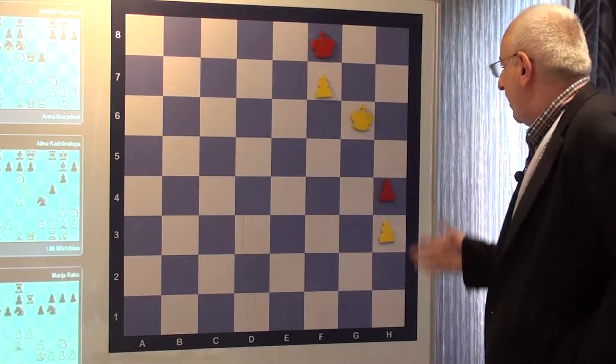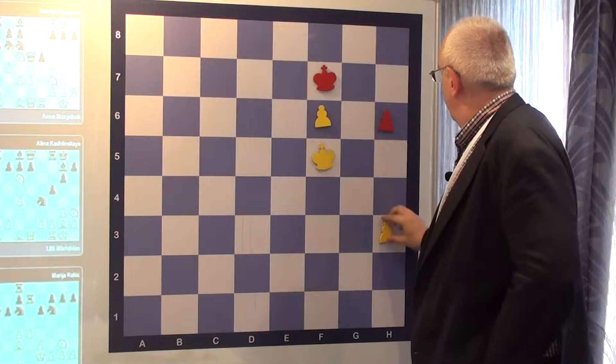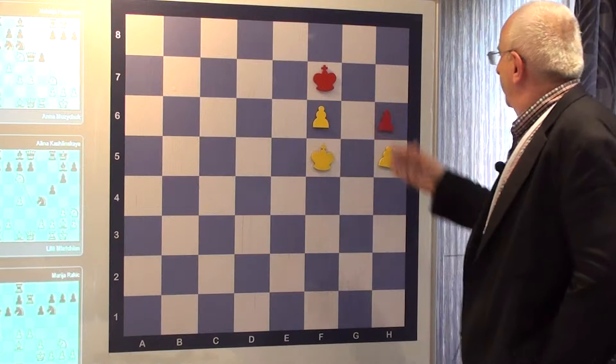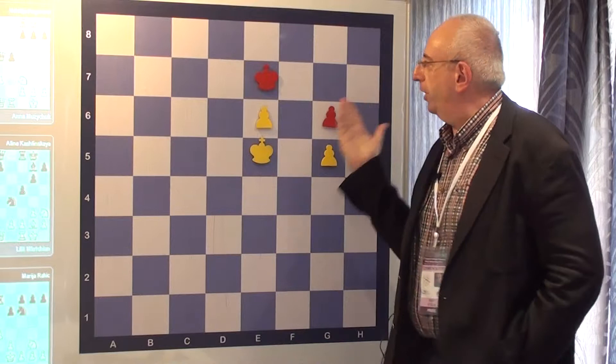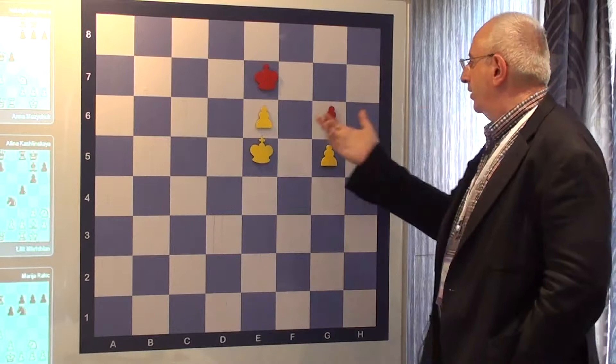A couple more things to say about this type of ending. This is a very famous endgame, known for many different things. Still White is winning. Obviously White has to move; otherwise, conquering the F6 square would have been tremendously easy.